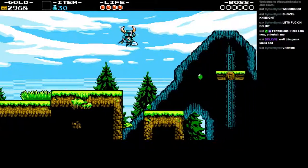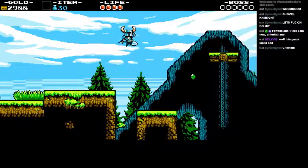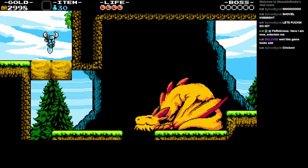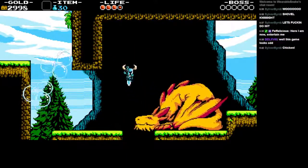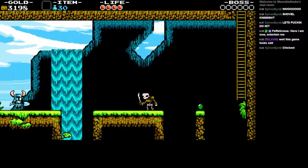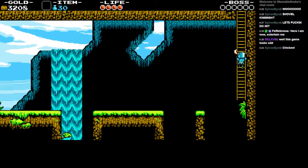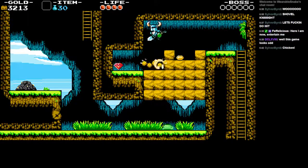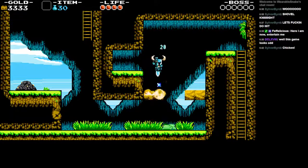Interestingly enough, the boss meter in the top right does actually indicate the amount of health the boss in this area is going to have. If you hadn't learned how to do this, that fight may have been a little more tricky if you were actually trying to just shovel him in the face. This tutorial level really does give a good feeling for what the rest of the game is going to be like, and it just does it really well. If you just swing your shovel, you'll be able to stop - otherwise you'll be stuck in a loop.